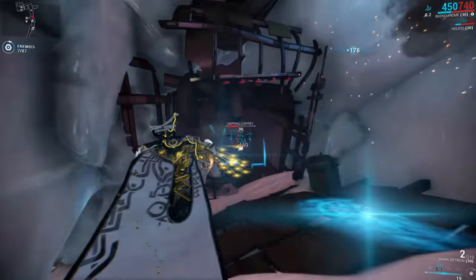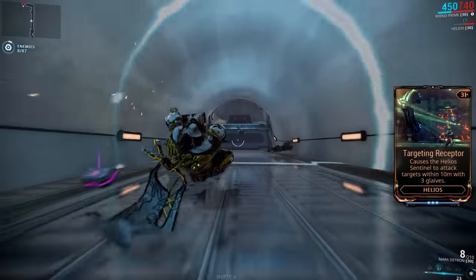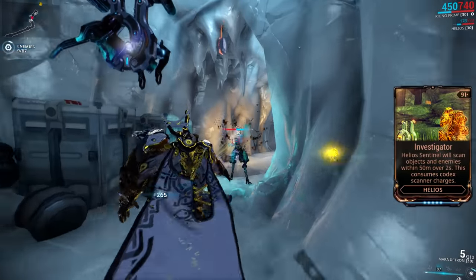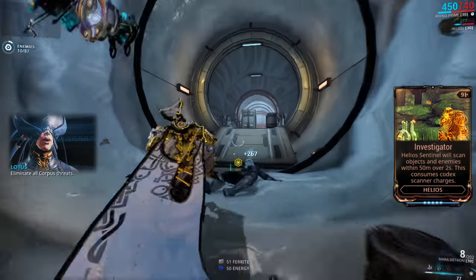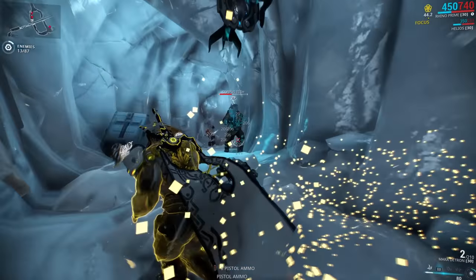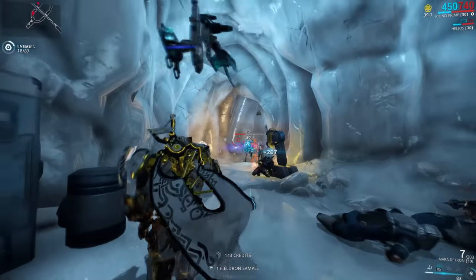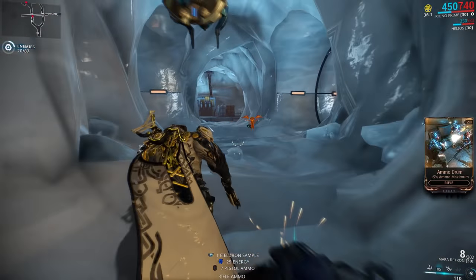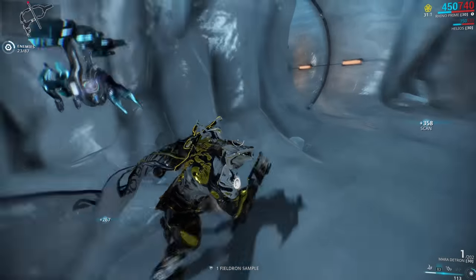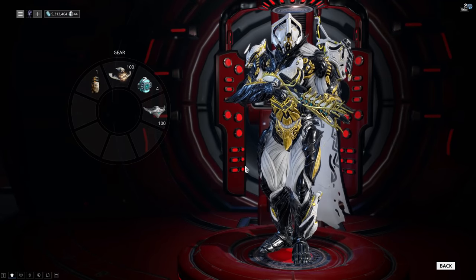There are three precept mods for Helios. The first is Targeting Receptor, which causes Helios to attack the first enemy he sees. The second is Investigator, which allows Helios to use any codex scanners equipped in your gear slot to scan enemies and objects to fill up your codex entries. It has no cooldown — as soon as he sees an enemy you haven't finished a codex entry for, he will start scanning. He can also scan enemies a couple of seconds after they die, and it works for both synthesis scanners and codex scanners.